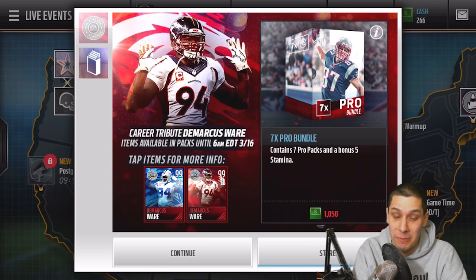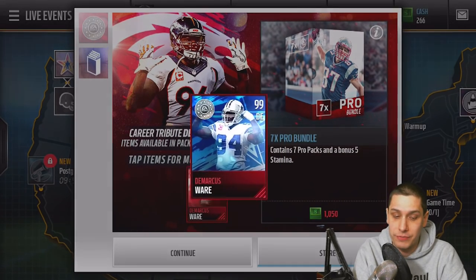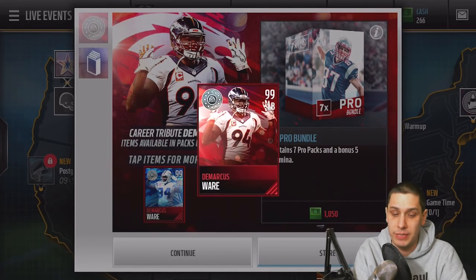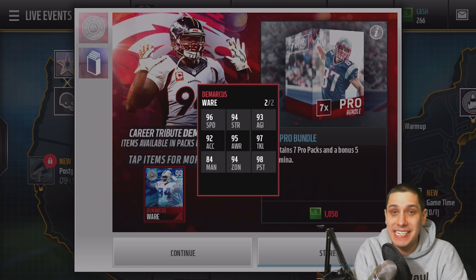Now the big one — this is the one that I think is going to go for a lot more coins. I'm just going to have to assume this one's going to go for a ridiculous amount. Check out this card — 99 overall again. This is a linebacker version; the Cowboys version is a defensive end, so it's kind of cool they have two different positions. This is for the Denver Broncos to commemorate his time there. 96 speed — basically the same type of card as the Cowboys version, but with 96 speed.